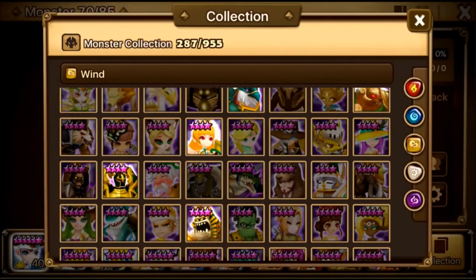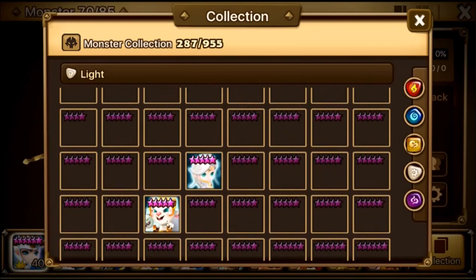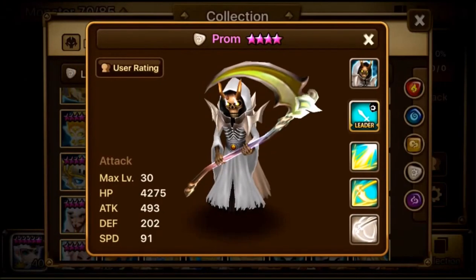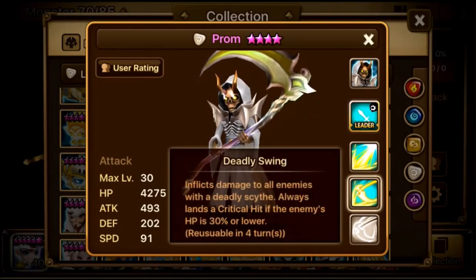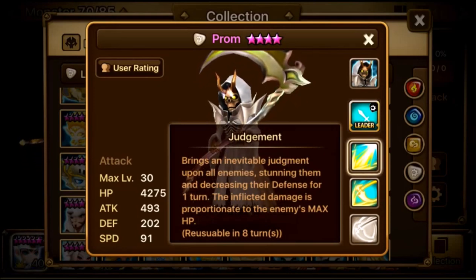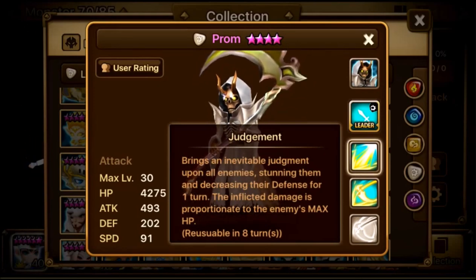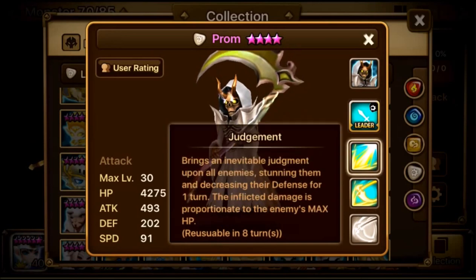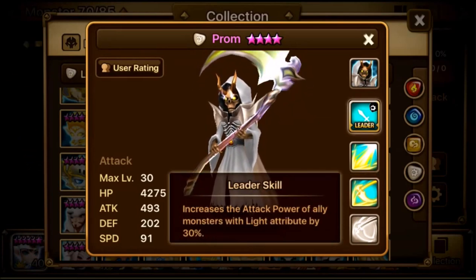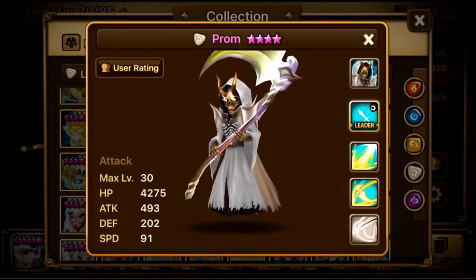The light grim reaper is Prom. Same first skill — high attack, Deadly Swing. His second skill, Judgment, brings inevitable judgment upon all enemies: an AoE that stuns, decreases defense, and deals damage proportional to max HP. So you want high attack and high HP for him, though note the cooldown is 8 turns. Same leader skill: attack power of all light monsters by 30%.